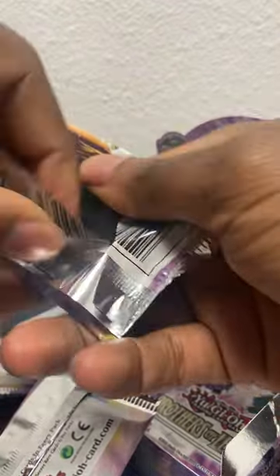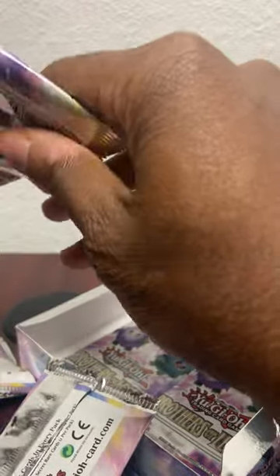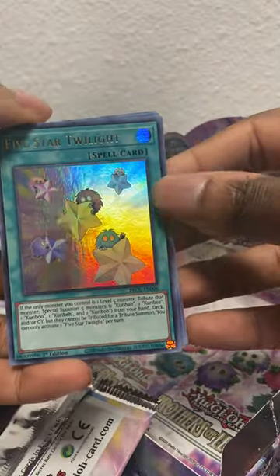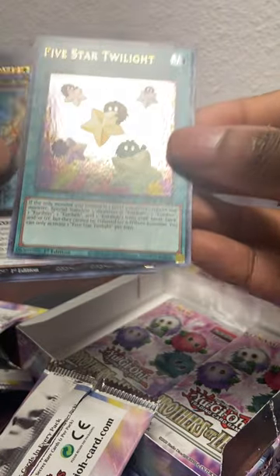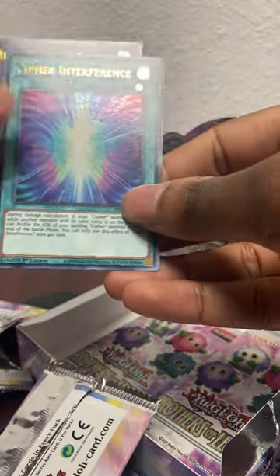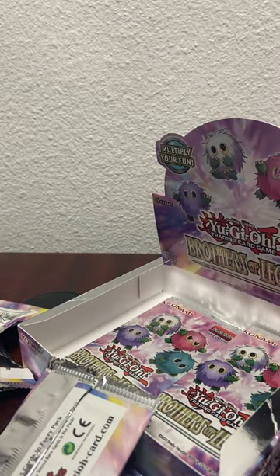Oh, I can already tell I'm going to love this pack just by the first card I saw - and voila! Five Star Twilight! Remember when you could play this card? It wrecked Rafael twice. Definitely one for my collection. Got Inzektor Exabyla, Cypher Interference, Ice Barrier, and a Grandpa de Meadow - haven't seen that one before.